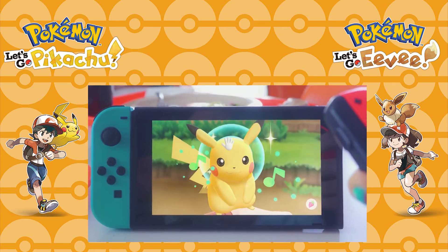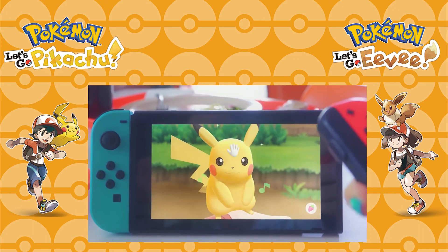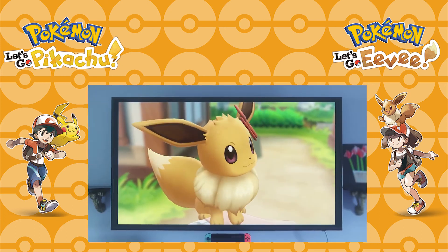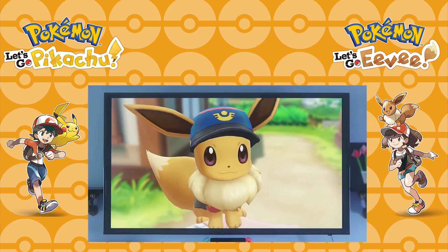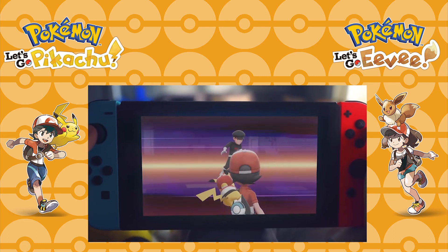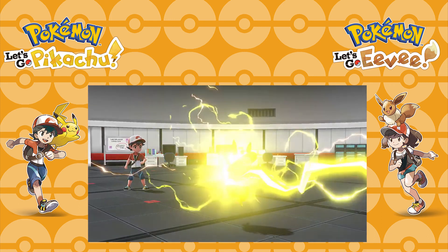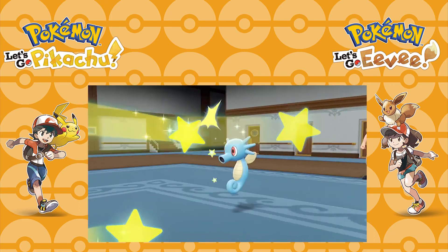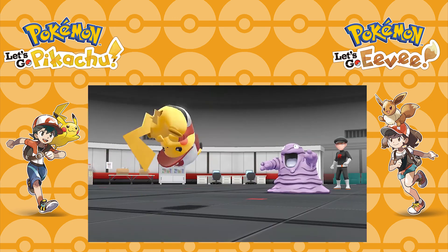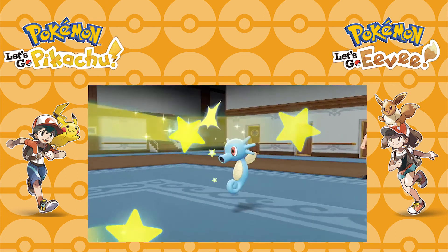We then move on to the fact that motion controls can be used to pet Pikachu and presumably Eevee, and maybe other Pokémon too. We then see that both Pikachu and Eevee can be customised with various costumes, and these changes follow them into battle and presumably the overworld. We see a male trainer fighting a Team Rocket member with his customised Pikachu, and then a female trainer fighting a Fisherman on the SS Anne with her customised Eevee.